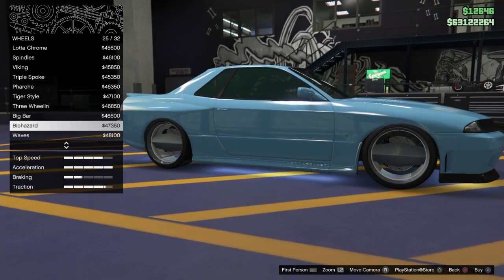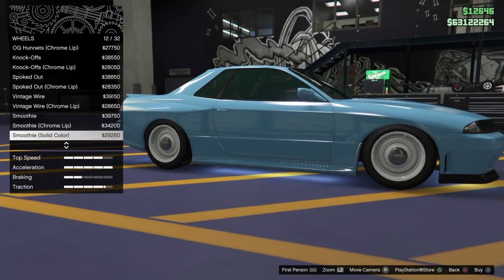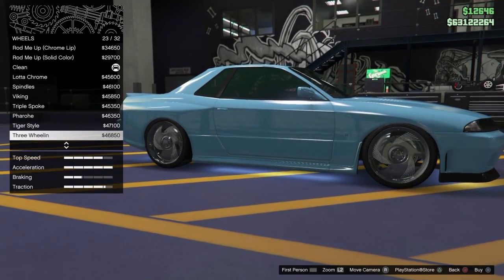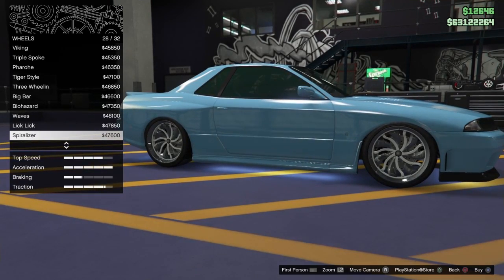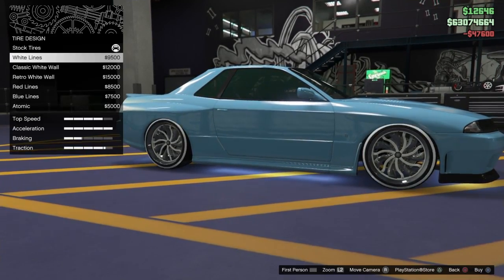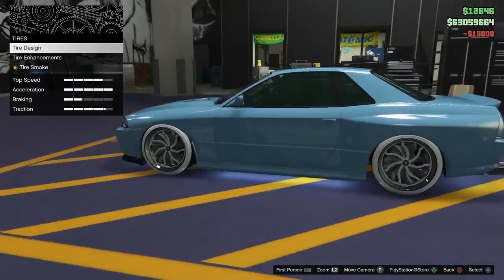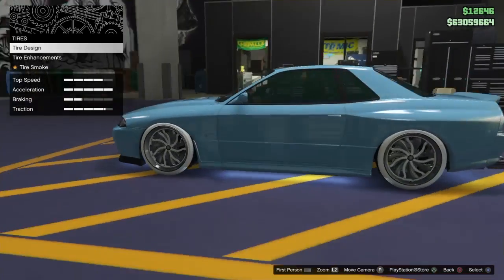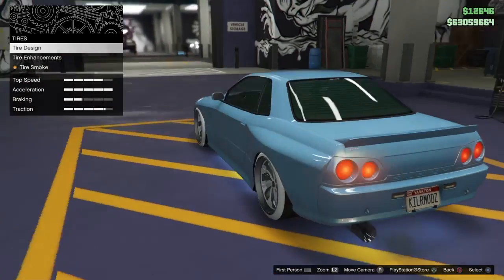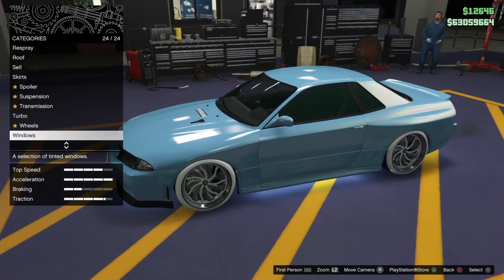I want to put something that matches the skulls, so I'll go with the Spiralizers. Then go down to tire design and switch those over as well. Now this is the modded LGC Retro Custom with the modded colors, modded tires, modded license plate, the green tint, and one of the modded horns.